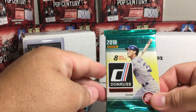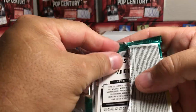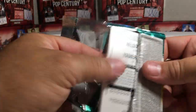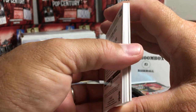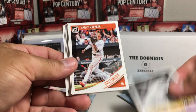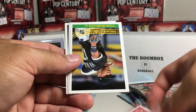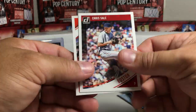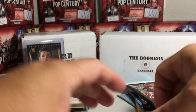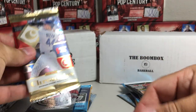Now I'll see what the Boom Box delivers with the 2018 Donruss - it's a thick pack. I think they put dummy cards in these but we'll see. We got Mickey Mantle, Manny Machado, a dummy card, Odubel Herrera, Yoan Moncada, Mike Stanton, Will Myers, Chris Sale, and a Picture Perfect All-Stars card. Nothing big out of that pack.